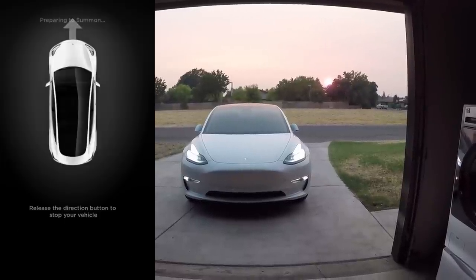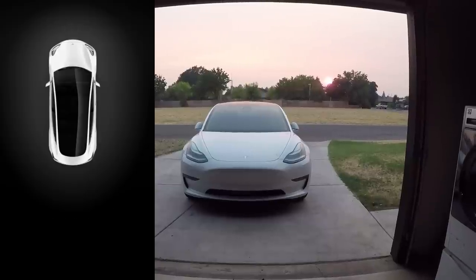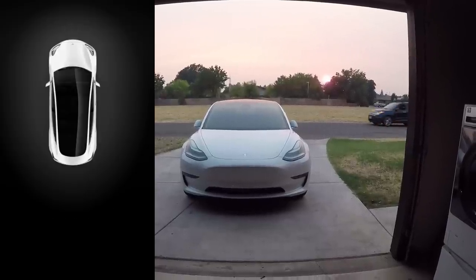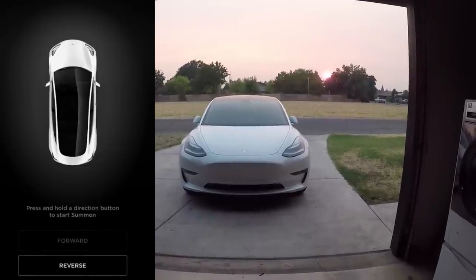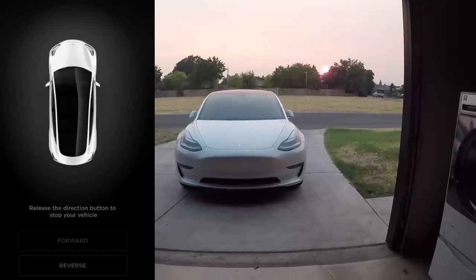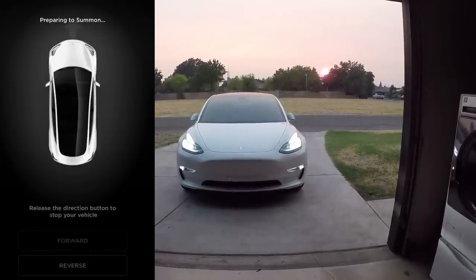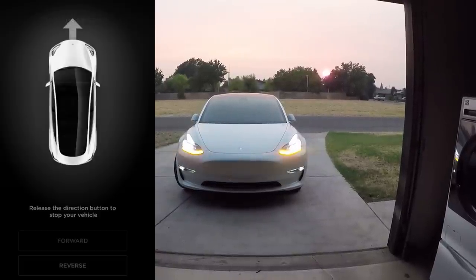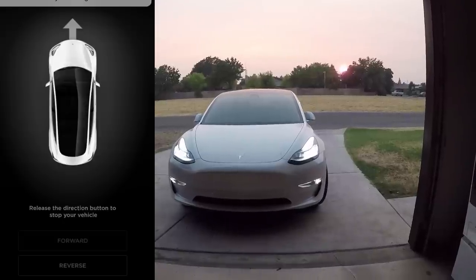In this case we can see that the Summon feature kind of failed — it didn't do what it's supposed to do and pull itself in. That'll happen here and there; it is a beta version. In this case, I just let go of the forward button and re-held it again, and then the car started to boot up again and pull itself forward. Just something to keep in mind — it is a beta version, they are still learning with it, and it is new to the Model 3.